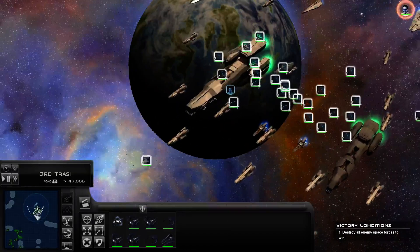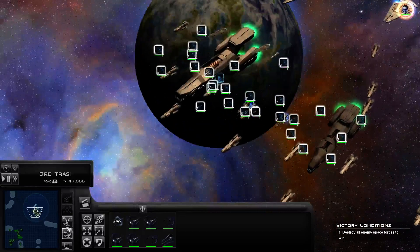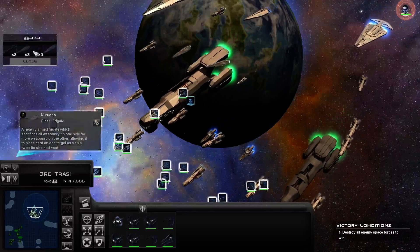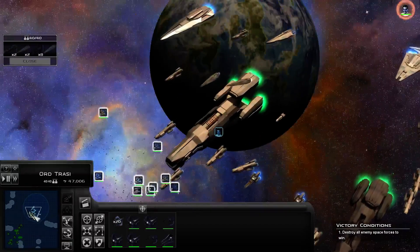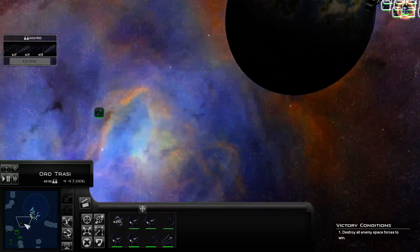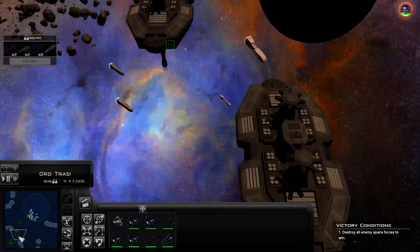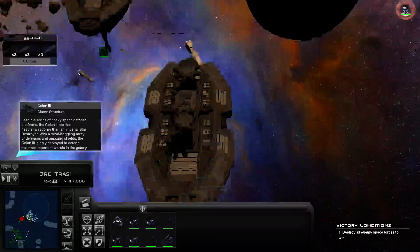There we go — all nice and grouped up. Let's go up a little bit, kind of fiddling around the Syndic. We haven't been shot at by a hypervelocity cannon, so that's good. Yeah, let's go destroy this bomber squadron. We've got a small spawn fleet. I think this Dreadnought might be defense, or it might be spawned — I don't know.